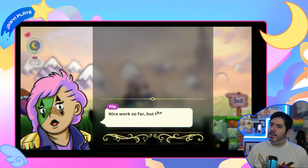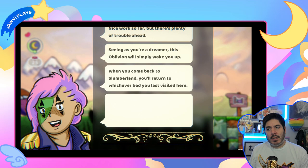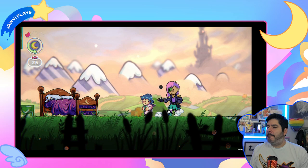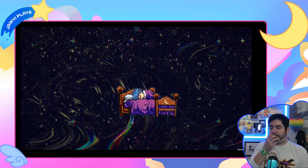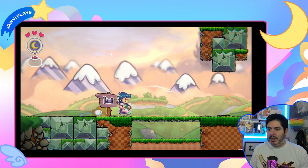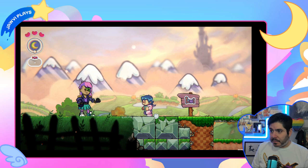Flip says: 'Nice work so far but there's plenty of trouble ahead. Seeing as you're a dreamer, this oblivion will simply wake you up. When you come back to Slumberland, you'll return to whichever bed you last visited. Go check in at this bed over here and then go find Mina - she's the guardian of this area and needs your help.' Checkpoint - yay! And then I go back to sleep to start where I left off. The little crescent moon for the bed is so cute.